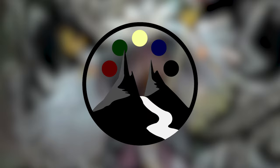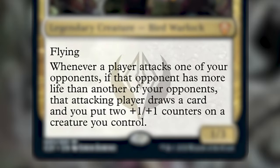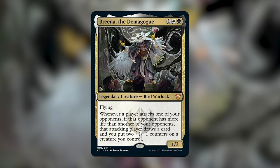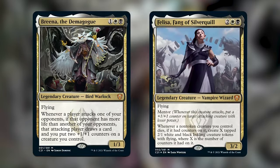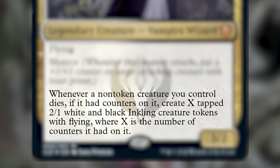Now the leader of the Silverquill Statement Commander 2021 deck is Brina the Demagogue, who is one white-black for a 1/3 legendary creature Bird Warlock. She has flying, and whenever a player attacks one of your opponents, if that opponent has more life than another of your opponents, that attacking player draws a card and you put two +1/+1 counters on a creature you control. We also got another face commander named Felisa, Fang of Silverquill — a 3/2 legendary creature vampire wizard with flying and mentor. Whenever a non-token creature you control dies, if it had counters on it, create X tapped 2/1 white-and-black inkling creature tokens with flying, where X is the number of counters it had on it.